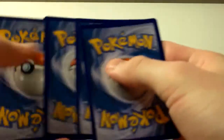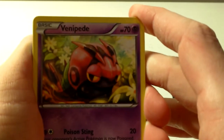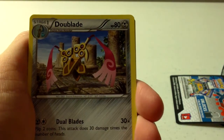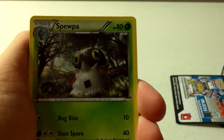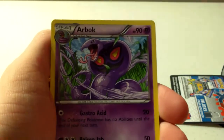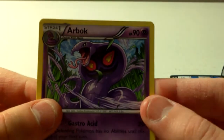The first card of this next pack is also Venipede. Is that the sign that it's going to be the exact same cards? That would be crazy. We have another Venipede, another Spritzee, Pikachu, Bidoof, Honedge, Doublade, Spewpa, Grapploct — it was almost the exact same pack for a second there. Doublade Reverse and an Arbok Rare, which I already have. That's pretty sad. Nothing good out of the X and Y, and I haven't gotten anything good out of X and Y at all, ever.